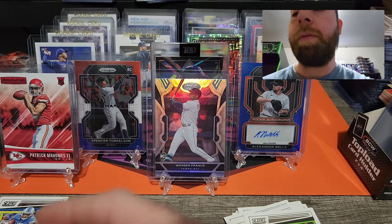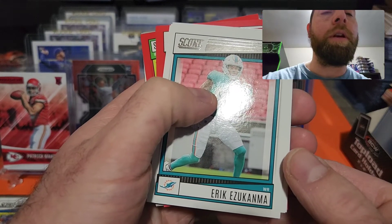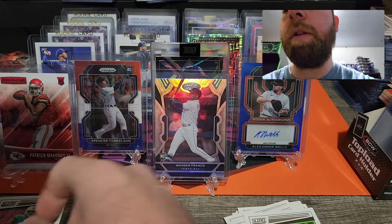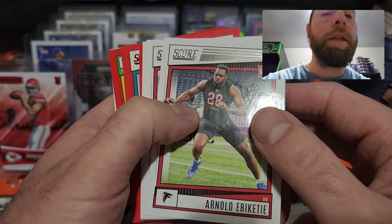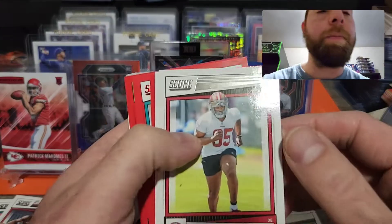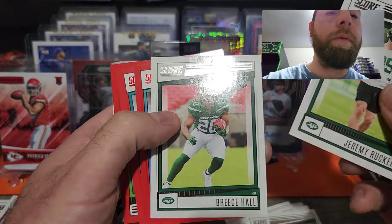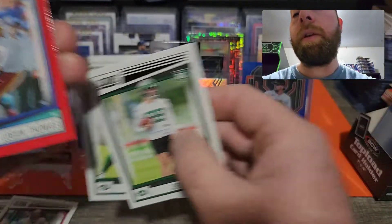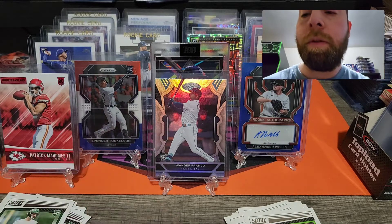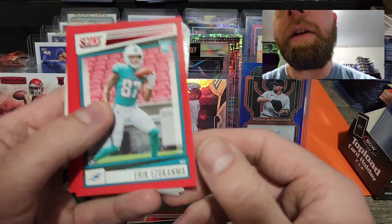We did get an Eric Ezukanma rookie. We also got an Arnold Ebiketie. Drake Jackson is our next rookie. We hit a Jeremy Ruckert rookie card. Breece Hall as well. Our first red parallel is a Logan Thomas — that's our first red.